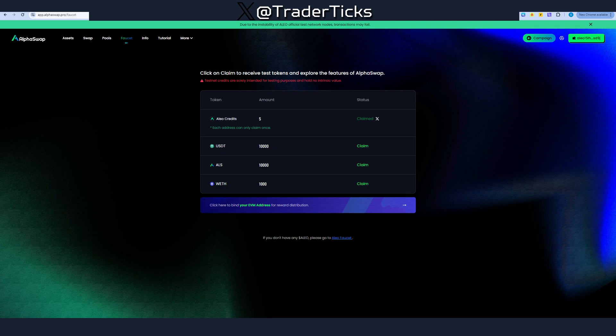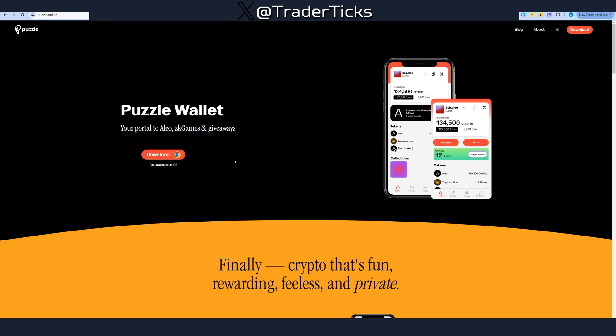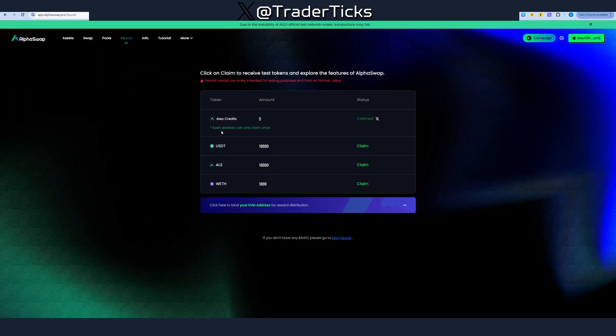Also part of the Aleo announcement, they include Puzzle.online. I haven't really gone through that, but if you want to do additional stuff maybe check Puzzle.online and do some activities there. So that's the video — wallet plus four additional projects that are part of Aleo. The final stage of the testnet is live up until August, so if you are farming free airdrops this is something you may want to include. Aleo gathered a lot of money, so they might do a very good airdrop, and there's also an announcement that ZK fans may also receive something. Thanks for watching and I'll see you in the next one.